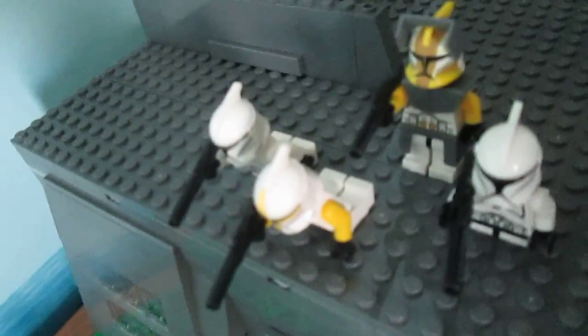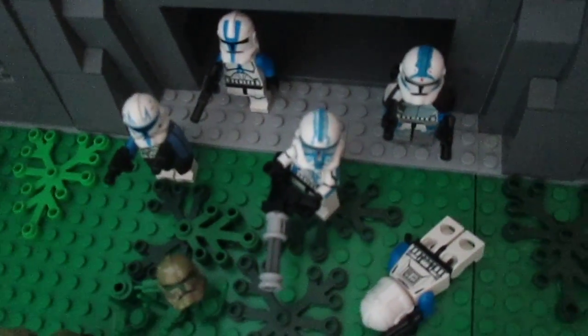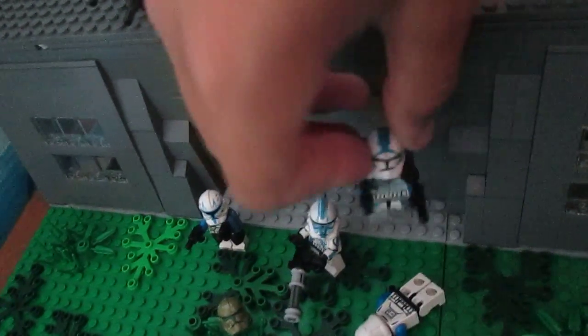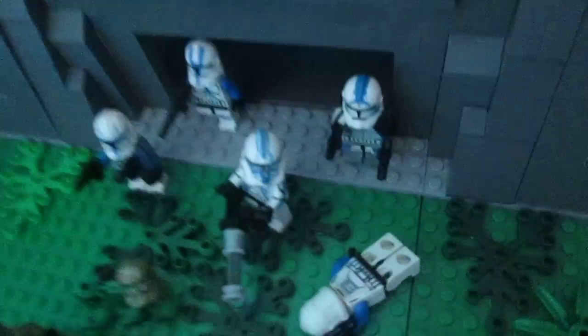We've got Commander Bly and his squad - they're sniping. And coming to join them is Clone Commando Captain Gregor - sneak peek, I haven't done a showcase video yet. We have the 501st coming out to aid the Kashyyyk Troopers who have been fighting. And we have my custom Fives - another sneak peek - I haven't done a showcase video for any of my custom minifigures. And my custom Hardcase.